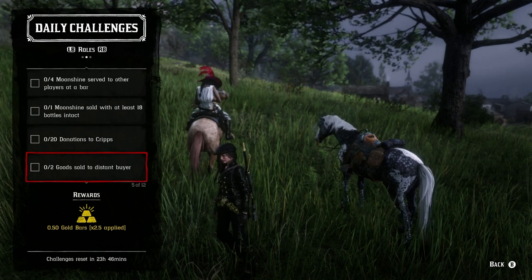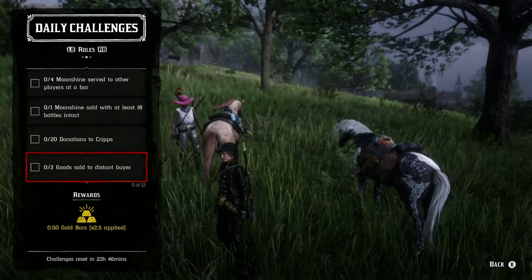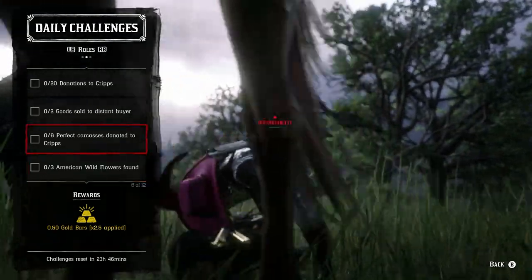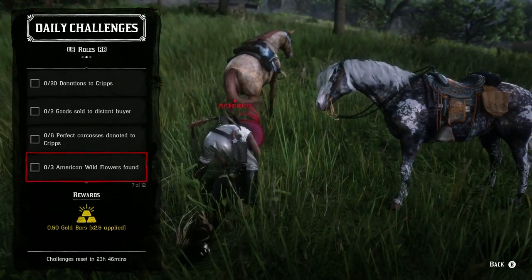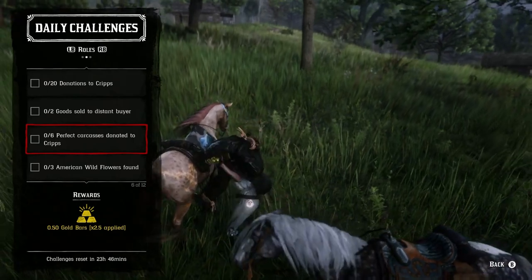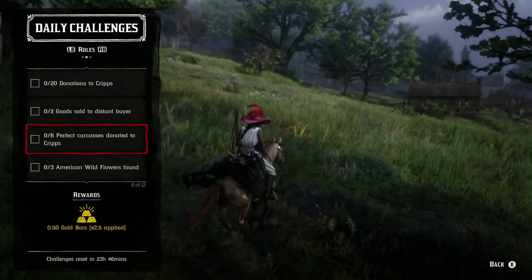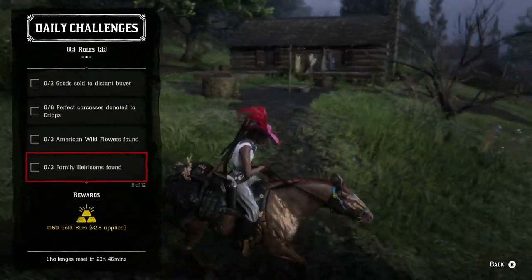For two goods sold to a distant buyer on the trader role, that will take about 10 to 15 minutes. For six perfect carcasses donated to crypt, you can technically try with two-star animals but three-star are the perfect ones. For large animals use your bolt action rifle, for small or medium animals use your varmint rifle.